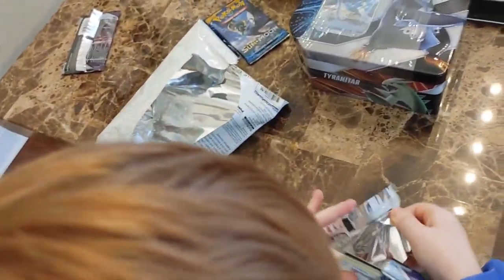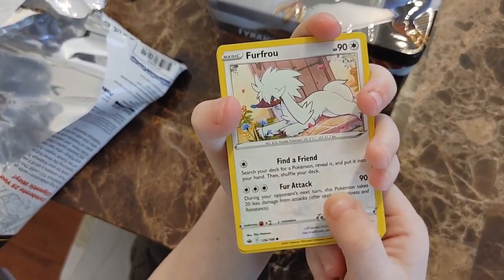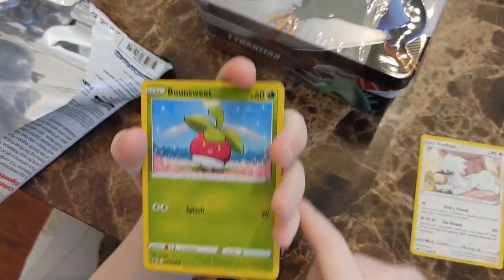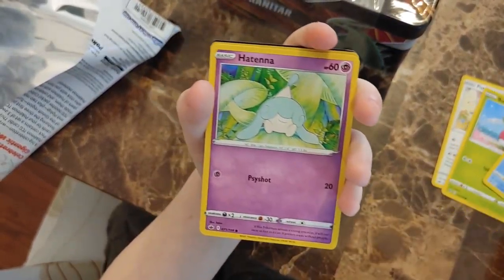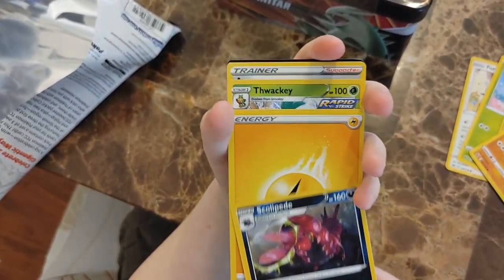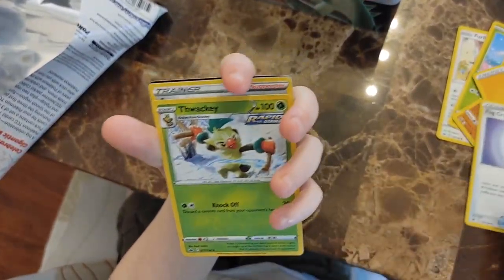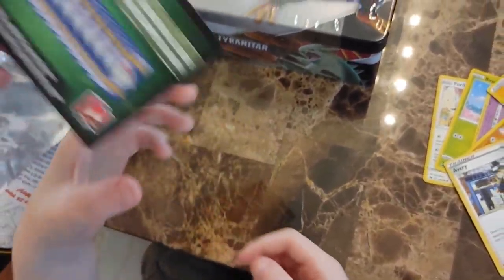So you're opening the Chilling Reign one first? Chilling Reign, I think, has the best. Alright, so we've got a Furfrou, a Bounsweet - but nothing will beat that Celebi VMAX, right? That's a good pull for your first pack. Sobble, Hattena, Kubfu, a Ledyba, and a Scolipede for the rare. Energy, Fog Crystal, Thwackey, Avery. And we've got a delicious code card for your fans.